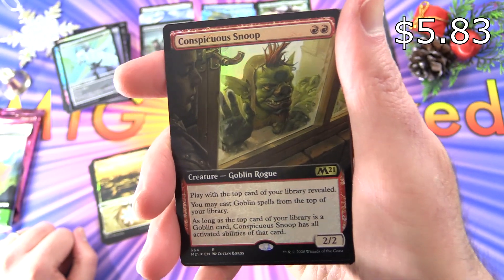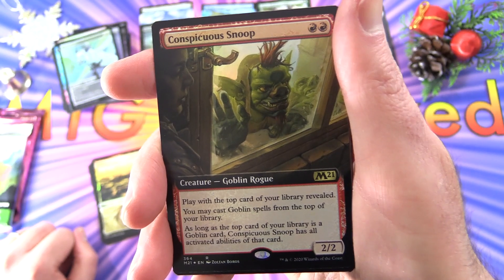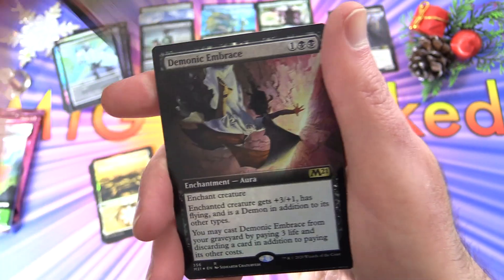Conspicuous Snoop — creature Goblin Rogue, 2/2 for two. Play with the top card of your library revealed. You may cast Goblin spells from the top of your library as long as the top card is a Goblin card. Conspicuous Snoop has all the activated abilities of that card. Fantastic.